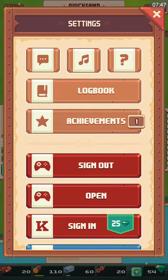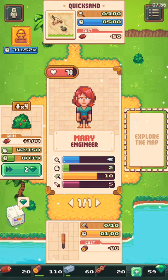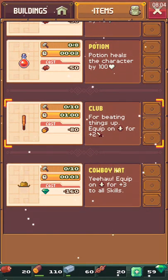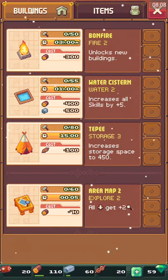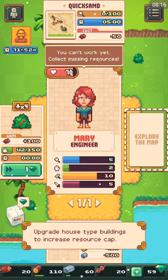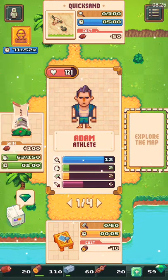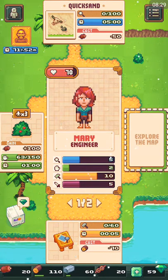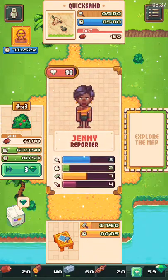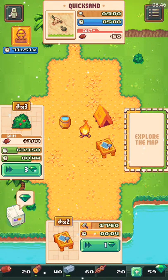Oh, I got an achievement! Build five buildings — oh nice! Bats wouldn't be bad to have but it costs a lot of wood. Even the hats cost 160 gems. We're getting the water cistern. You can also build the exploring map. I only want to do like 10 or 15 minutes so you guys won't get sick of it.